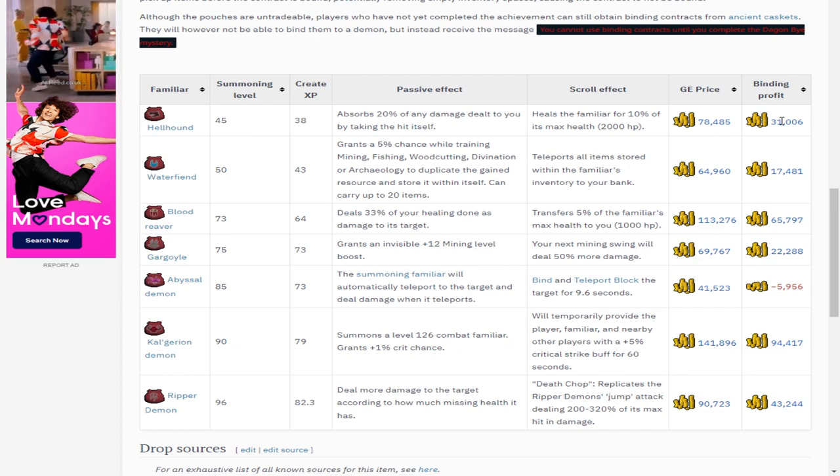If you are a clue scroll hunter you can go to Hellhounds for your 25 clues and just AFK there, making massive money alongside the clue scroll rewards. Gargoyles are also very good and consistent Slayer tasks along with Calgarian Demons. If you're doing them I'd recommend having a stack of Binding Contracts to make even more money from Slayer than you normally do.